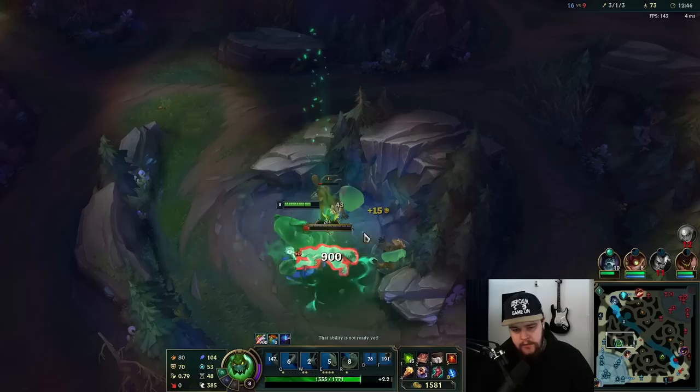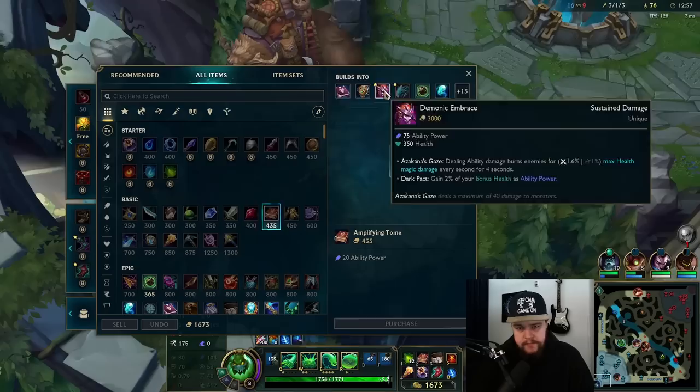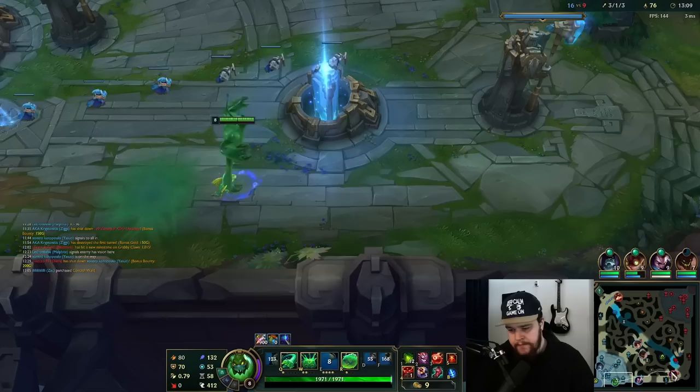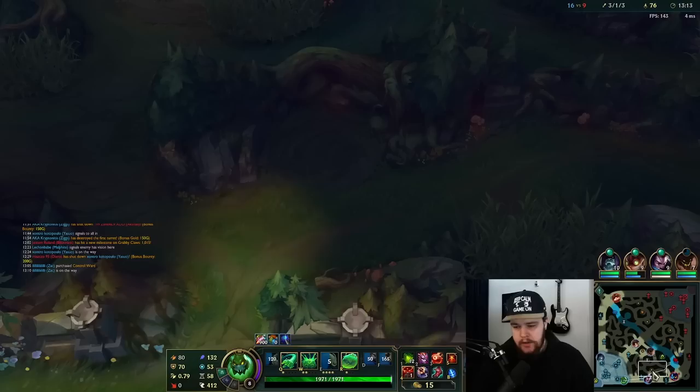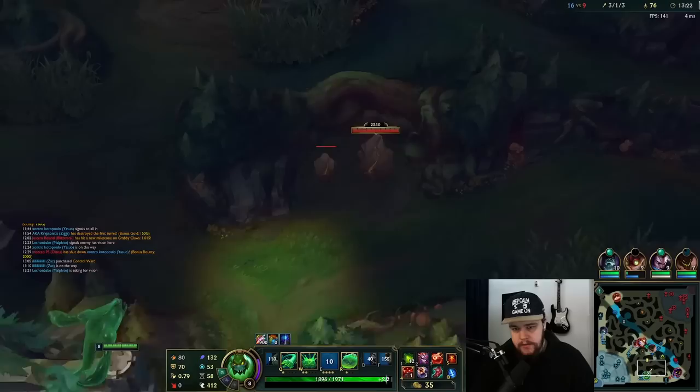I'll clear these two camps and then recall. There's a chance they already get dragon, but Diana is dead so maybe not. I'll buy one control ward just in case it's around dragon. I'm one camp away from level 9, which increases my E range to the maximum, so that would be quite good. I'll do this camp real quick and then rotate mid lane — this should hit my level up, which is worth it.